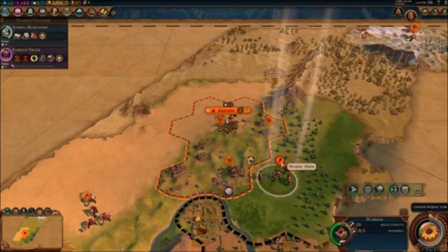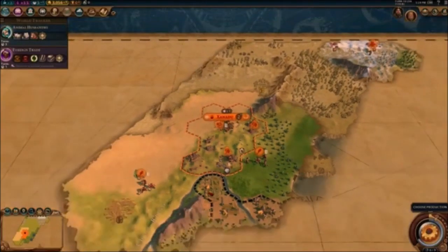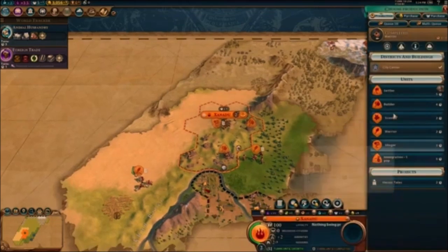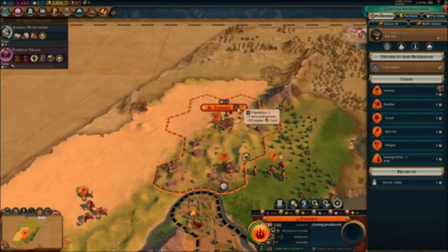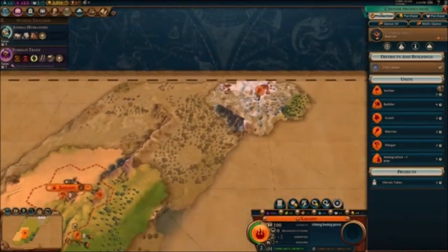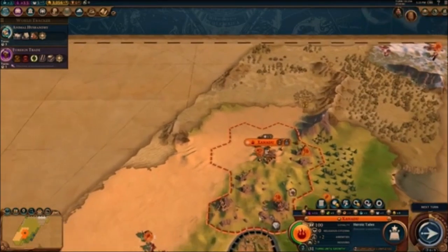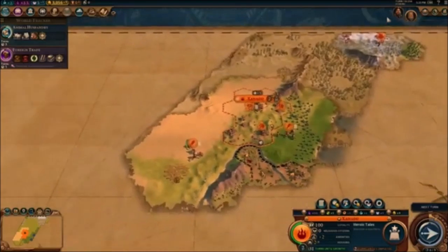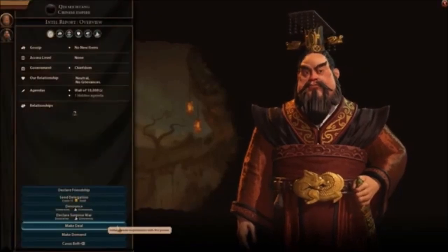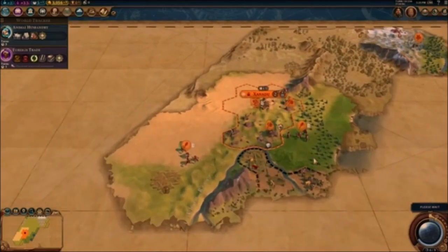At turn 10 I give my warrior a Battle Cry promotion. At population 2 it says to get a settler, but I don't think that's enough yet — the second city will go north. I consider going for Heroic Tales to get a hero. I try diplomatic options with the Chinese but they don't want to deal with us at all.